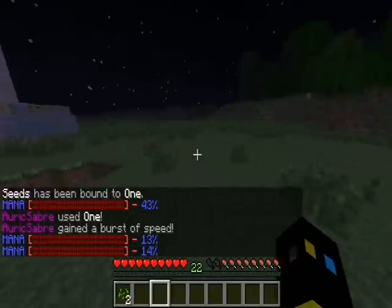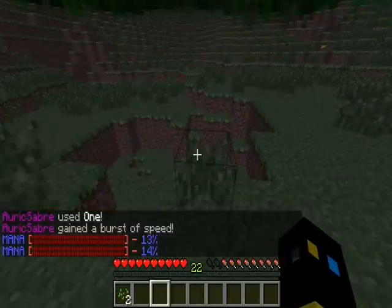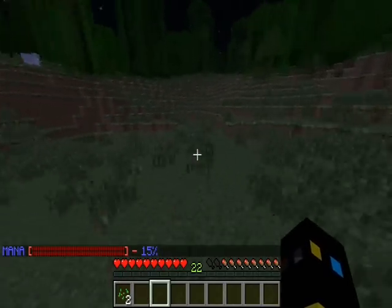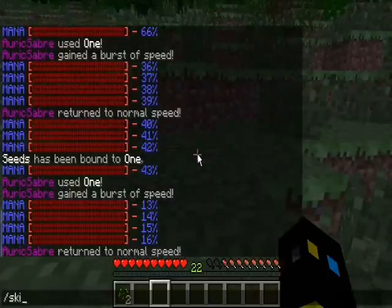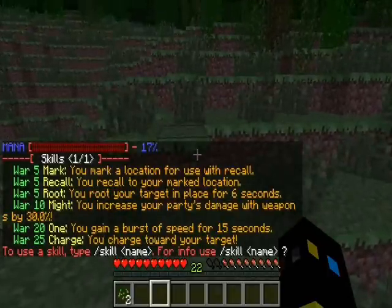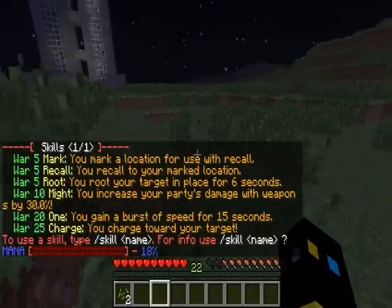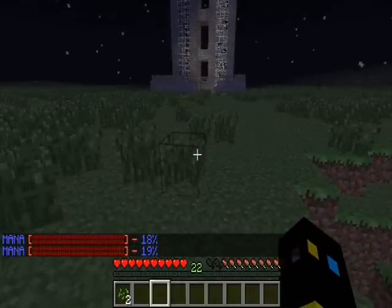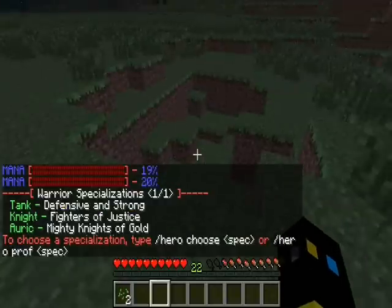By killing mobs you level up, and each time you level up you get some new skills. You can see your skills with slash skills, and each skill takes mana. Now, once you reach level 35 — which is the max of each starter class — you can choose a subclass. You can look at subclasses by doing slash hero specs.